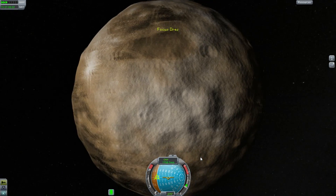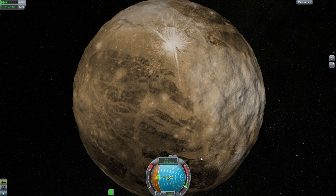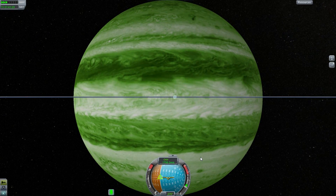Drez definitely — oh look at that, nice big rays in that crater. Jool of course — magnificent, turbulent clouds, making it look much more like a gas giant, except that it's green.